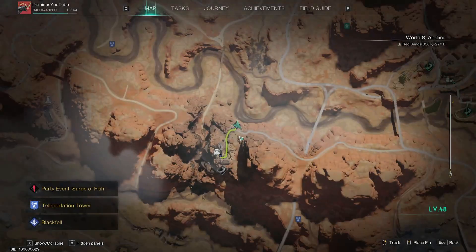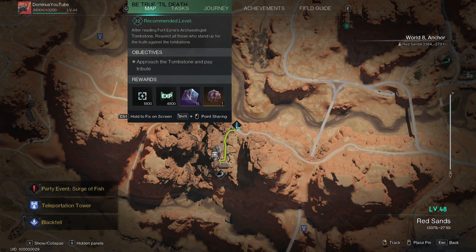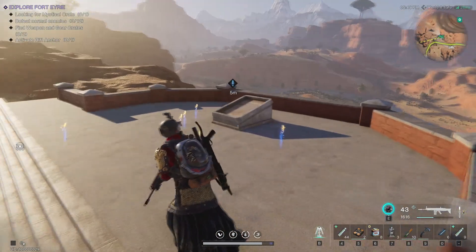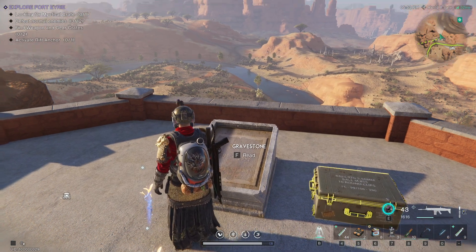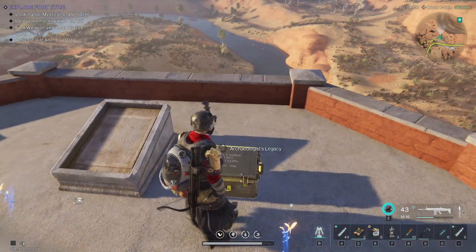Right when you enter the side quest, be aware that if you enter from the north right here, what you need to do is go to your remotes or just choose the correct one, and you will get a loot crate.